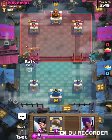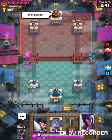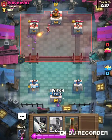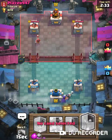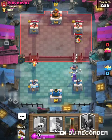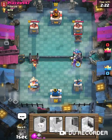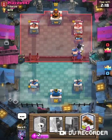So this deck is a mix of counterattacking cards and push cards that can be used together, like the bats just defeated the other thing. I have my Executioner and my Witch. Both can hit area troops and can attack area troops, which can be quite useful in dealing with things like a Skeleton Army or a Minion Horde or stuff like that.